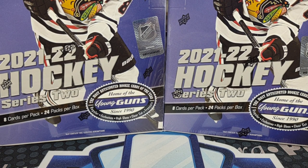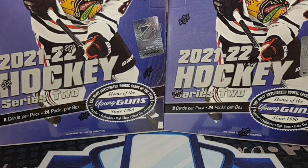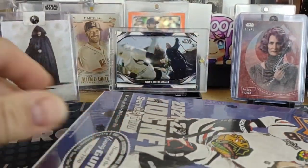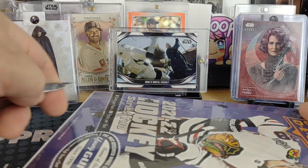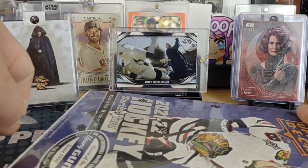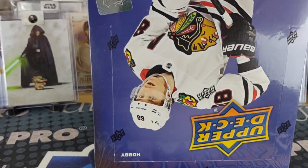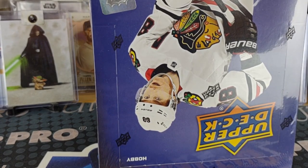Well hello there, welcome to another break video here from Bounty Hunter Breaks, this is Boba Fett me and here's part two of the three-part series of my half case of Series Two hockey. Did boxes one and two and didn't do too bad on those, but here we go with box three and four. Hopefully we can finally pull some of the big names in Series Two.